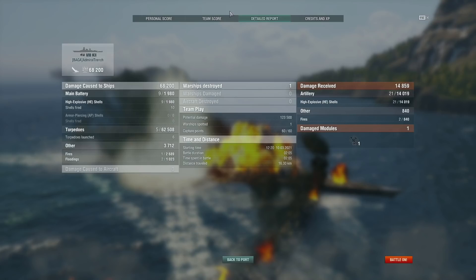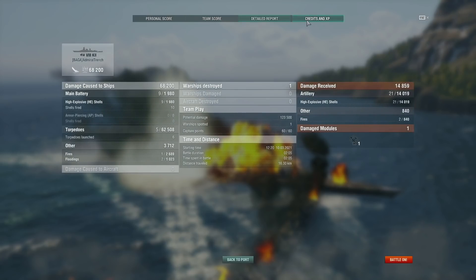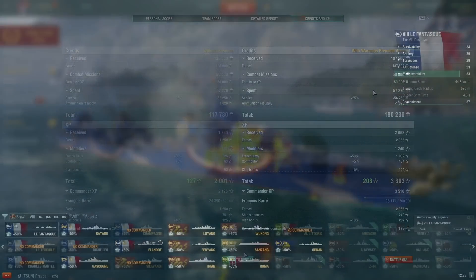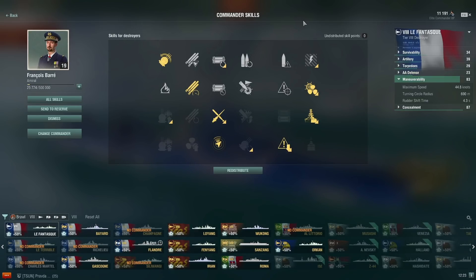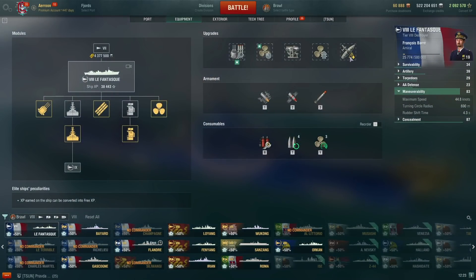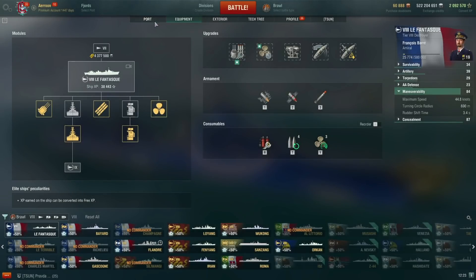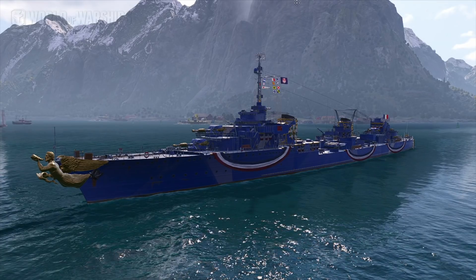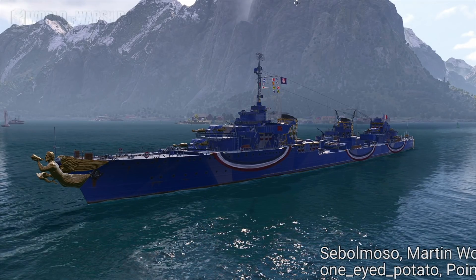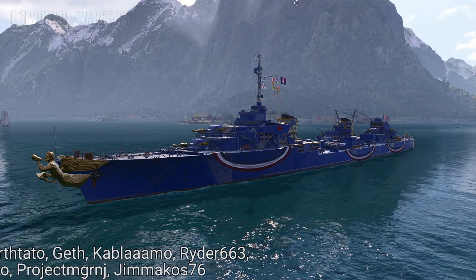The La Fantasque was victorious. I did take 14,800 damage — that was really close with the near-ram. Anyway, here are the captain skills I recommend: Grease the Gears, Last Stand, Survivability Expert, RPF, Adrenaline Rush, and Swift Fish. RPF is really useful — I didn't have it at first but I'd strongly recommend it. For upgrades: Concealment, Propulsion, Dispersion, then Speed Boost — though you could also go for the Radar Shift upgrade. I hope you guys enjoyed this video. Thanks to the patrons on Patreon, and I'll see you next time.